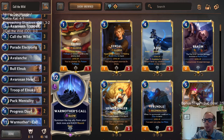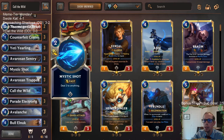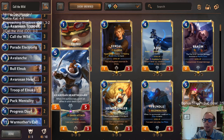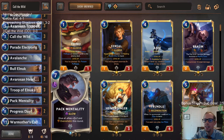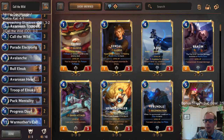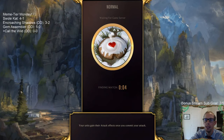For top end we've got one Warmother's Call to put units in, some Progress Days for card draw, and Pack Mentality to finish games — giving all our Elnuks and Yetis plus-two plus-two and Overwhelm. For defense we've got Avalanche, Mystic Shot, Thermogenic Beam, and some Hearthguard cards that can buff up units. This is a budget Meme Tier Monday deck — no champions, budget board, budget emotes.